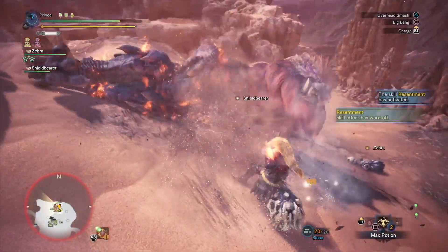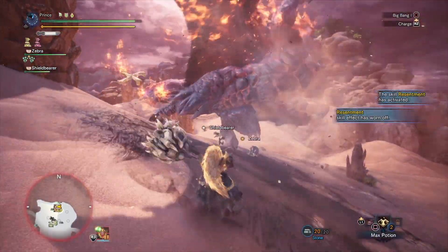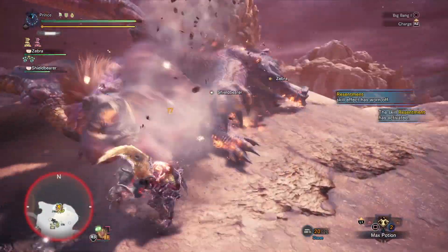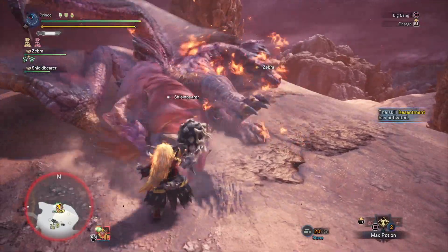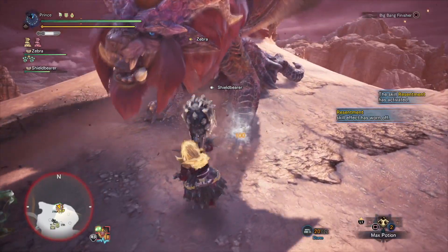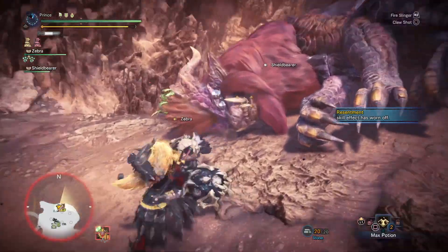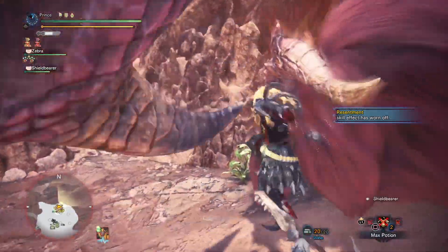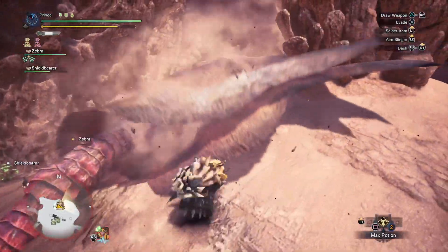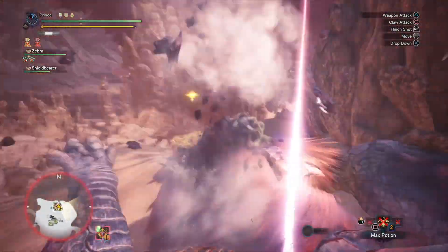First and foremost, I need to touch on Slugger Secret and how amazing 5 points in Slugger actually is. A weapon like the hammer does the best damage by going for the head, which in turn greatly increases the chances that you'll knock a monster out. The 5 points in Slugger gives you a 60% increase in your stun power, meaning you're going to be knocking monsters flat on their faces more often. I found myself stunning monsters so much — especially ones very susceptible to stuns — that I began to feel kind of bad for them. That is, until I remember that I need to hunt down their entire family tree just to make some fancy pants.